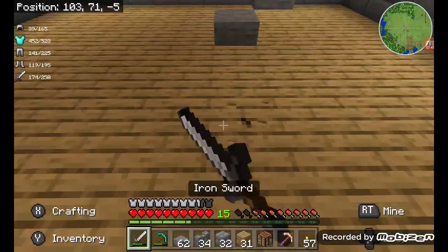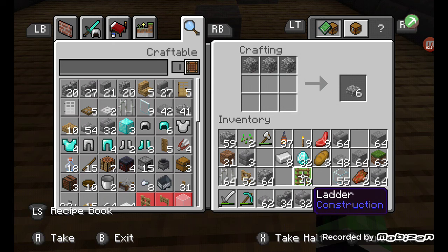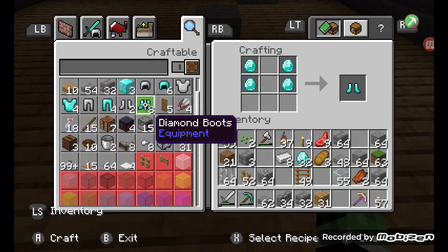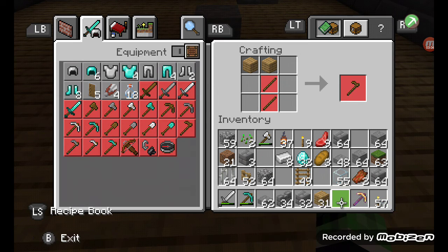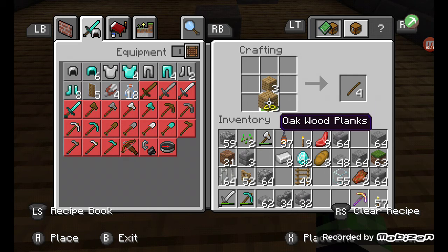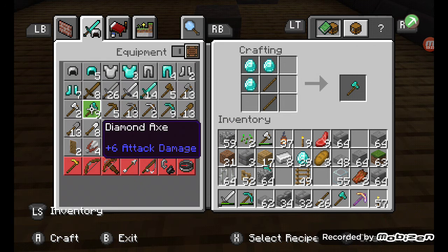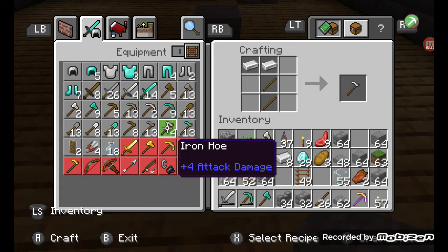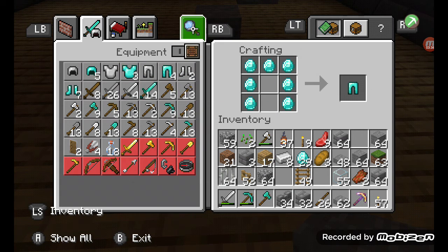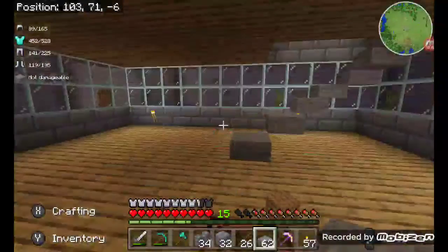My wooden axe broke, so I'm gonna make a new one. The wood was the worst part of making this castle — it was horrible. The stone wasn't that hard because I was mining a lot in my mine. Now I'm making diamond armor. I think I need to make that already — diamond leggings, yeah. I have a lot of diamonds so let's go ahead and do that.